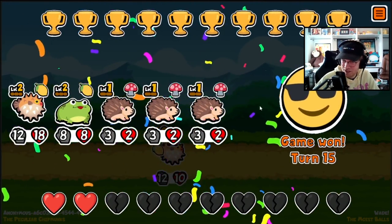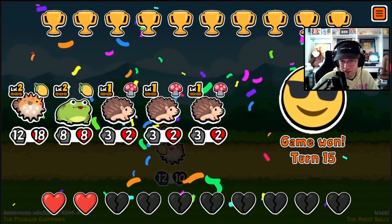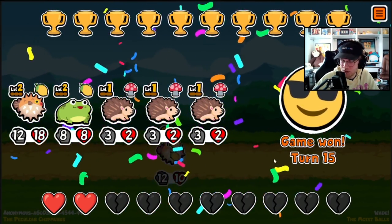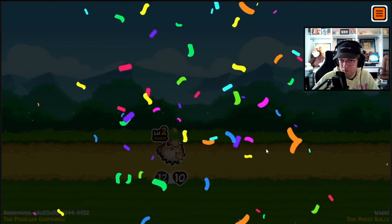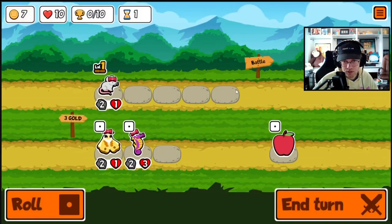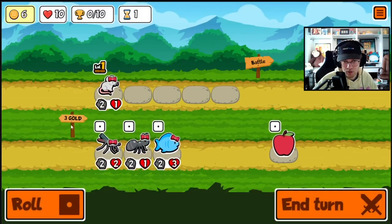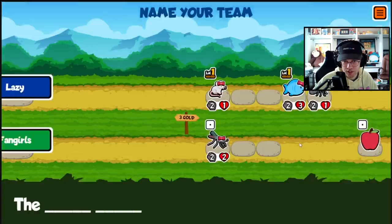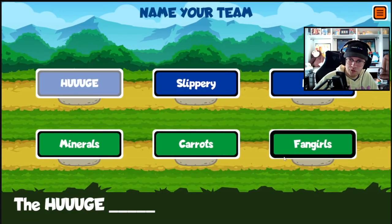Isn't that a crazy team? They just don't even have any stats — turn 15 with that. I'll roll fish and mosquito — actually we're not going to do the mosquito again because that was screwing us over. We'll be the Huge Carrots.